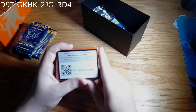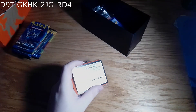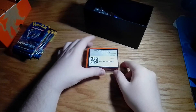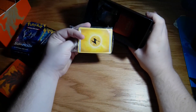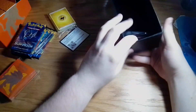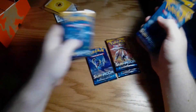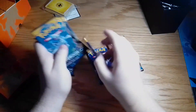We have our eight packs, we get our code card — let me adjust my light source. Okay, that's better. And then we got our card sleeves, energies, card dividers, some dice and some other stuff, which I never use because I don't really play the card game. I want to but I don't have anyone to play with. Let's get on into this video.